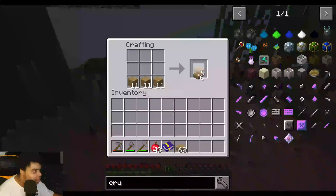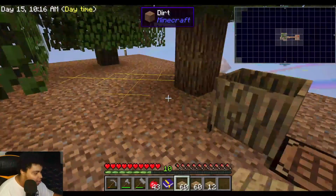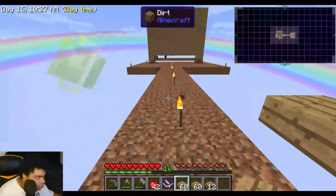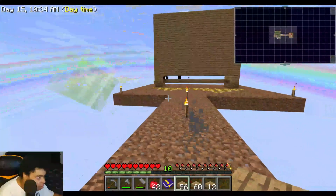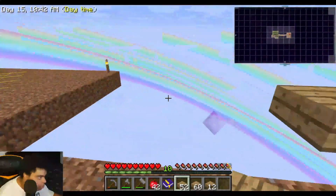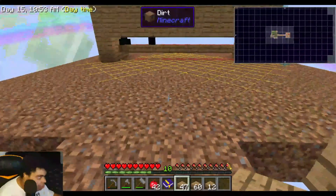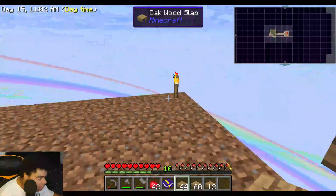We got 60 and another 60 and 12, so 64 and 64. We've got mob spawning in there already - we're good. I'm going to go ahead and fortify this island and then test out our mob spawner. After we test it I'll end the video.